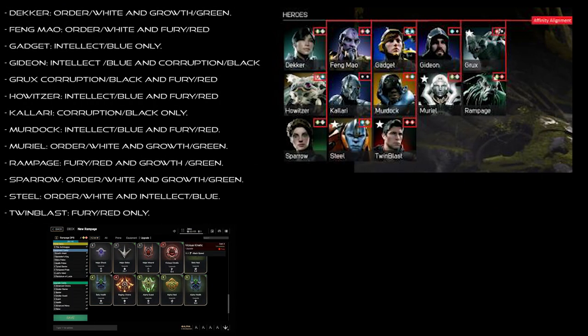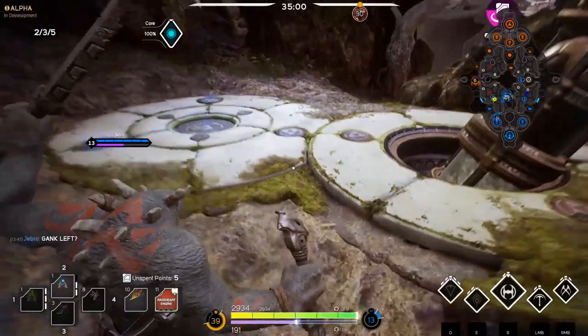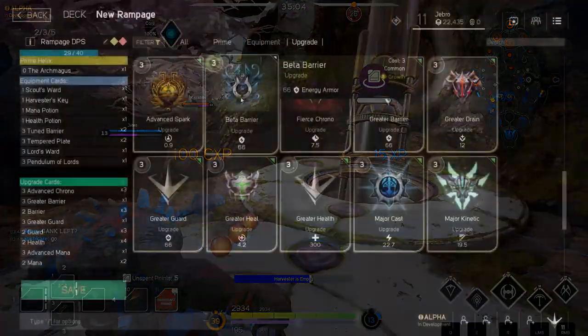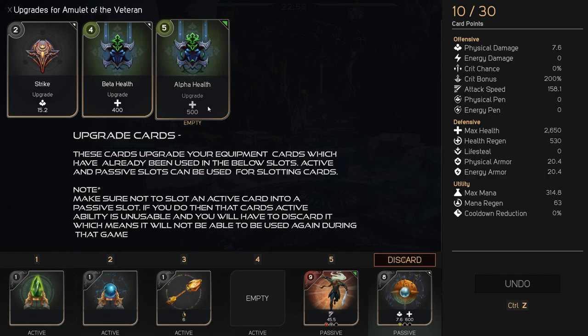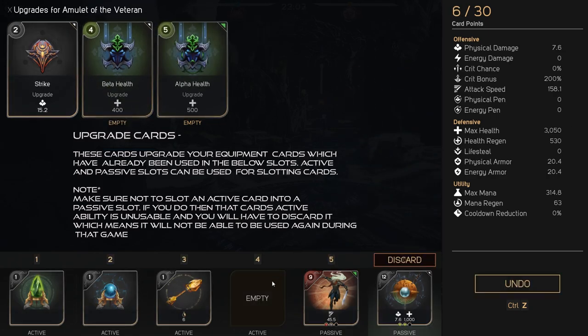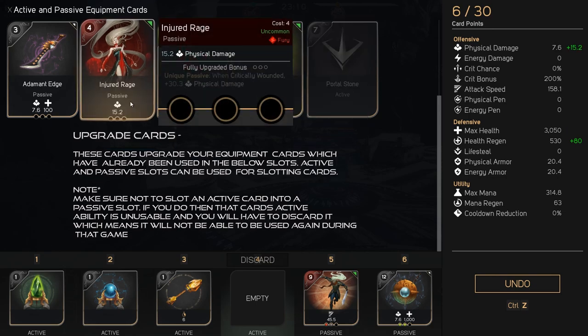There are colors on screen indicating card affinities — for example, Rampage DPS shows green and red, meaning he can use Fury (red) and Growth (green) type cards. Other heroes can use Intellect (blue), Order (white), Fury (red), or Growth (green) — there are different combinations. Twin Blast for example is red only since he's damage-focused, which gives a good indication of what that hero is about. Once you understand the card system, it's a very good system. Once you've got it, you know it, so don't worry too much about that.